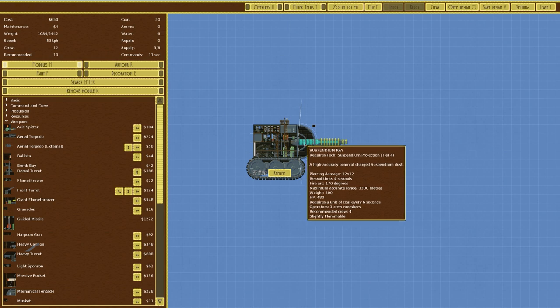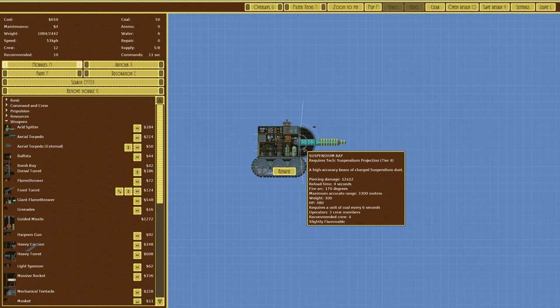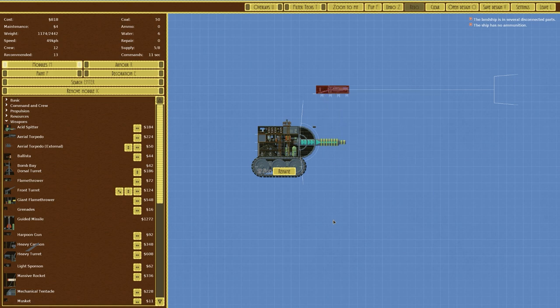There have been a couple of suggestions for changes which we may look at in a future version 2, but because it functions we're going to leave it for now. In this episode I want to focus on my favourite weapon in the game thus far — the aerial torpedo. We want to make some sort of siege engine: something fairly heavily armoured, amazingly slow, cost efficient, whose sole purpose is to destroy static structures.